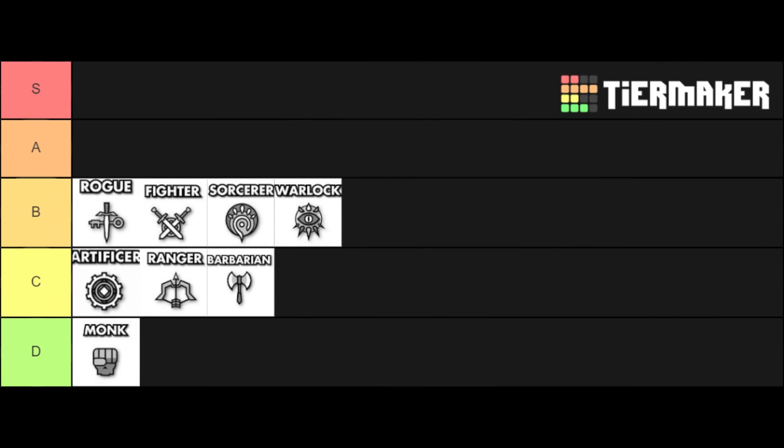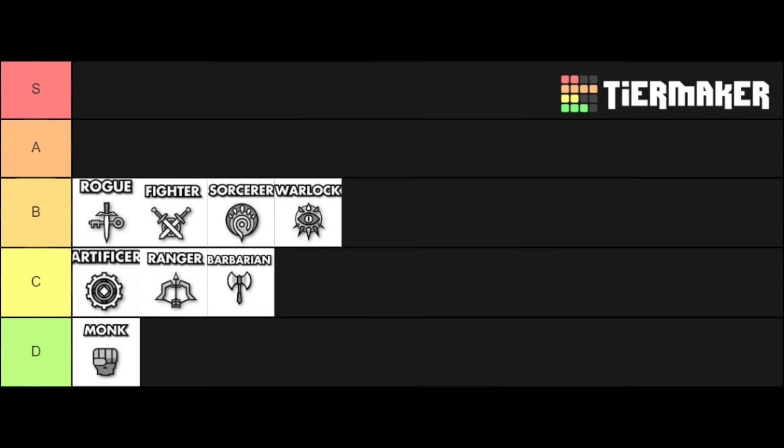Now we're into the top half, and the first one is the warlock. The warlock isn't one of the most powerful casters — at sixth through ninth level spells they only get to select one spell and can never change it, and they can only cast them once a day while full casters eventually get multiple castings. Pact magic can be really frustrating at lower levels too, when you're beside a spellcaster casting over and over again and you cast twice and you're done.